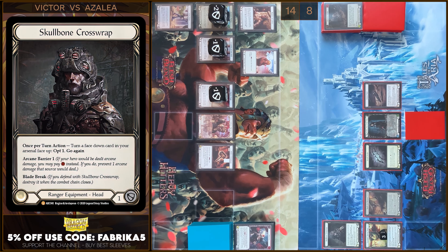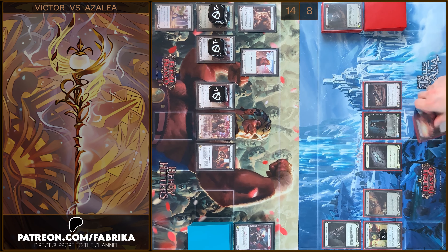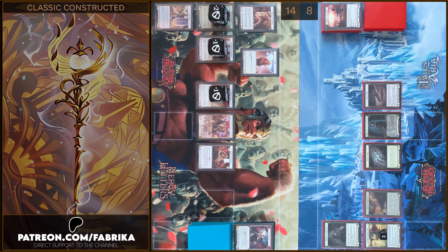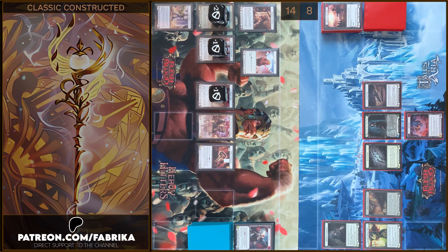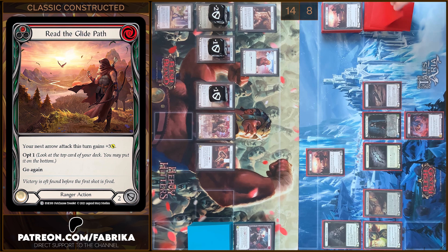At first I'm gonna use Skullbone's Crosswrap ability. I'm gonna show you Red's Glade Path and I'm gonna opt one. I'm gonna put this card on the bottom. Next, I'm gonna play Red's Glade Path. Let's stay on the top. Next, I'm gonna use my Tunic Pro 2 and I'm gonna use this Dueler ability. Next, I'm gonna play Red's Glade Path. Let's stay on the top.